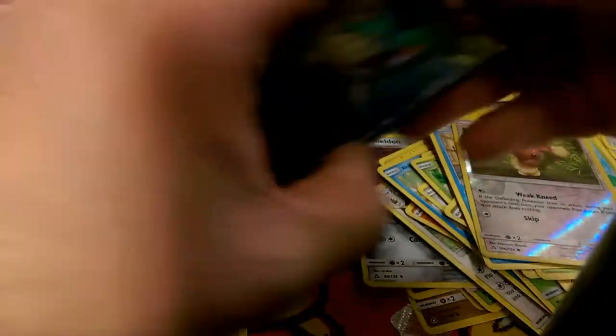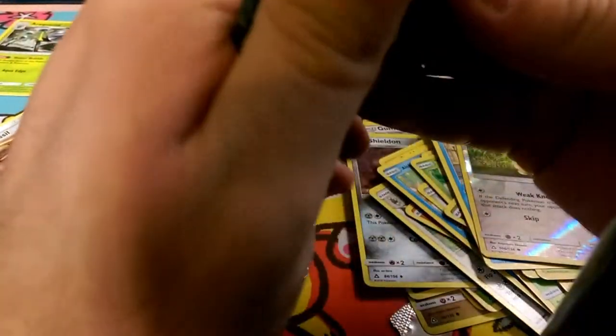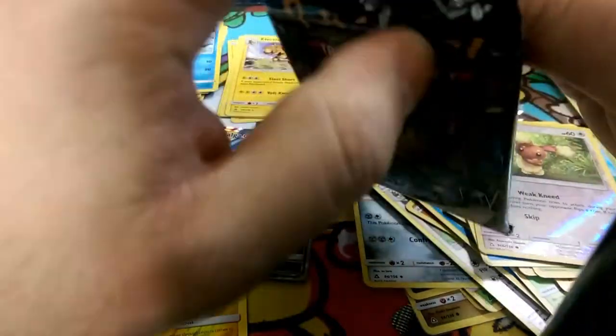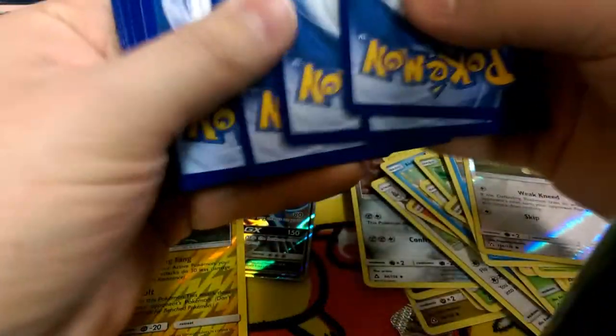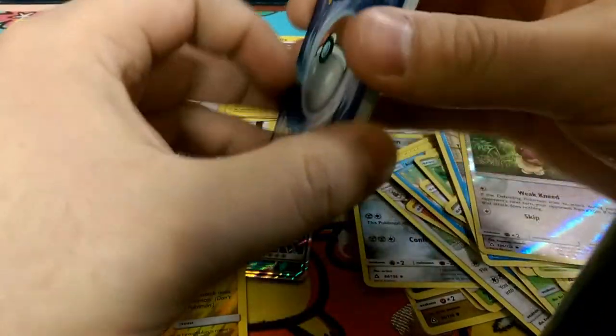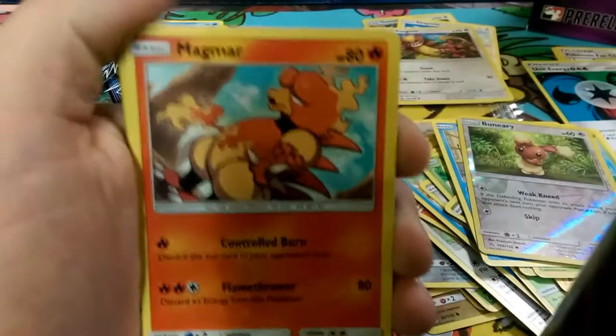Last but not least, a Leafeon pack — let's see what we get in this. Looks like we're starting off with a Magmar, something else we also wanted last week. Psychic energy — we got the Magmar just kind of standing there.